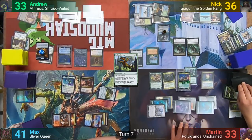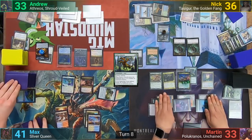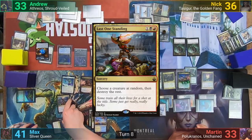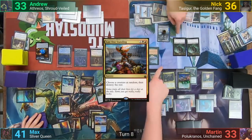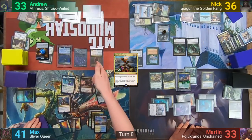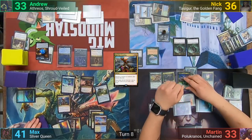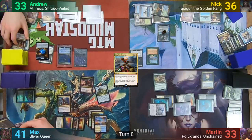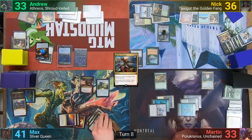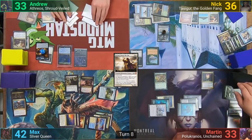Martin then passes, drawing at the end of turn because of the ritual. Max draws and I get some treasure tokens to catch up. Max then plays Last Man Standing and we number up the creatures, with Max rolling a D8 to see what survives. The Nyxbloom Ancient survives to Martin's happiness. The Scorpion God goes to Max's yard and he gets to return it to his hand at the end of turn. Max then casts Heliod, gaining another life from the altar, and passes, with Martin drawing at the end of turn from the ritual.